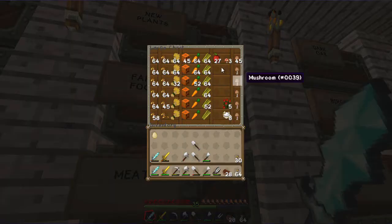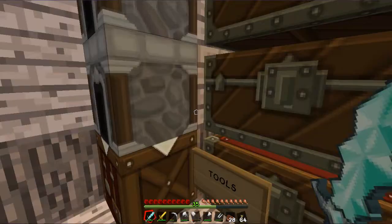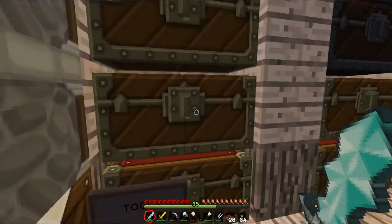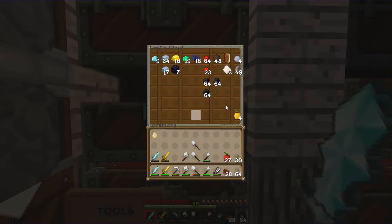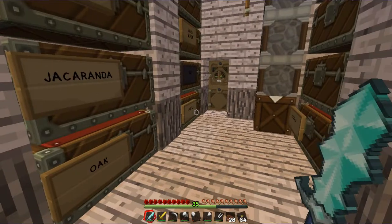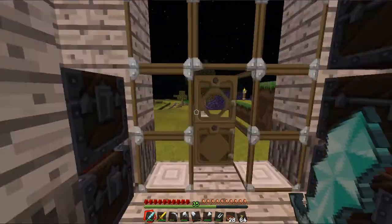Farm food - there we go, there's apples, I knew I had some. Now I'm going to need saddles. I need iron and - where are they? I think they're in the mob drops. Leather to make some saddles. So I've got some saddles, I've got apples, and I have got leads.